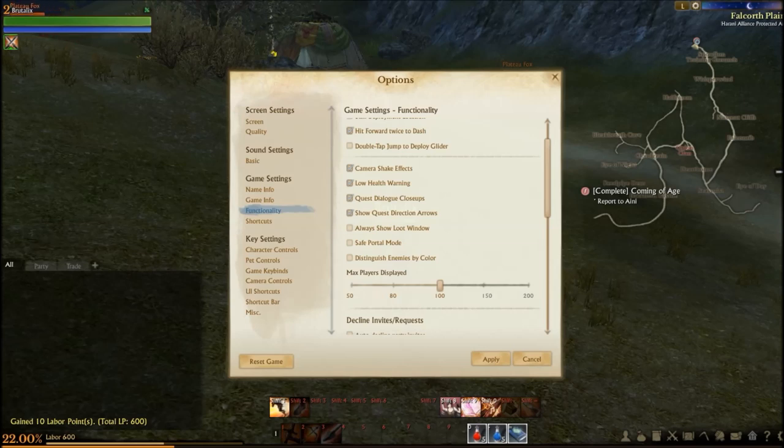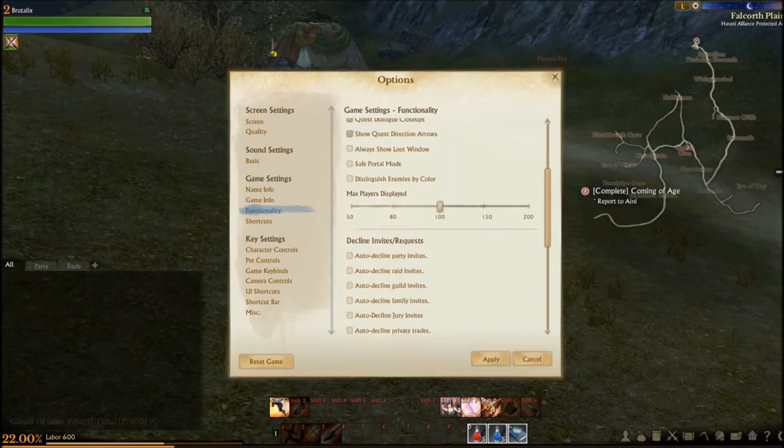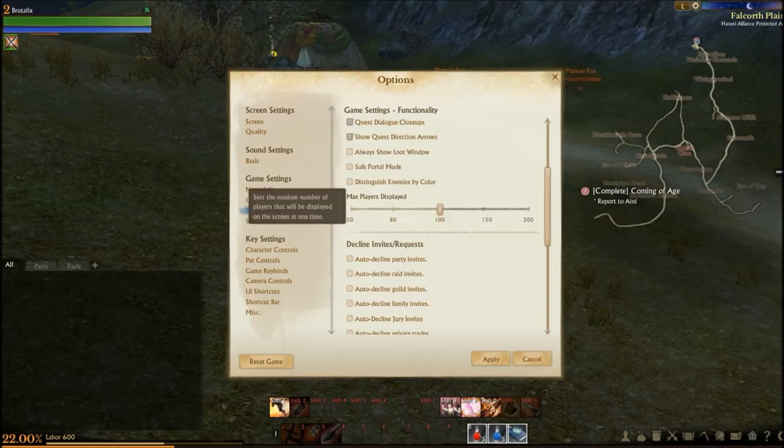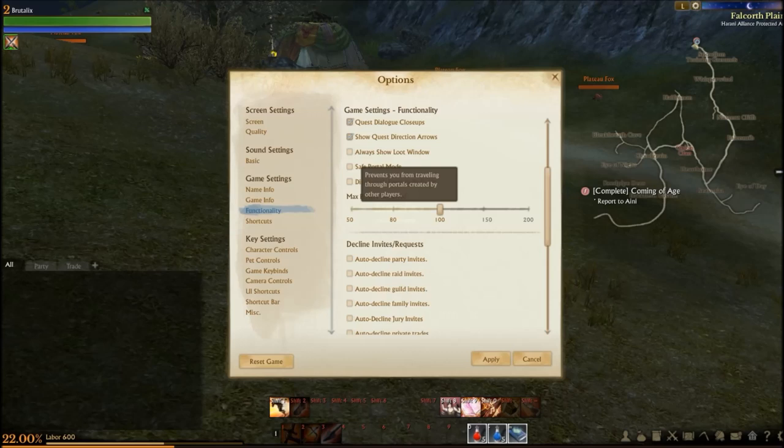Quest dialogue close-ups, show quest direction arrows, always show loop window — temporarily shows the loop window even when using the loop all function. Safe portal mode prevents you from traveling through portals created by other players — that could be very fun.